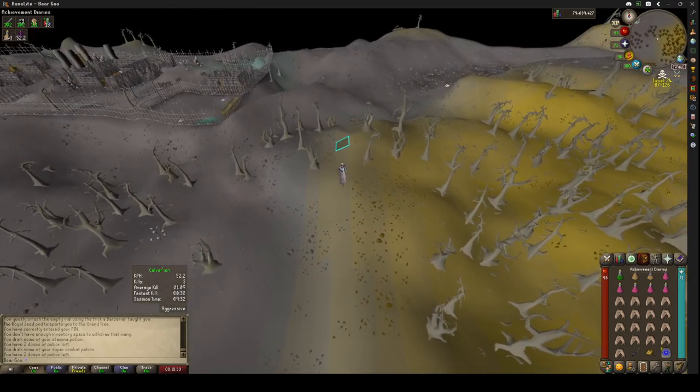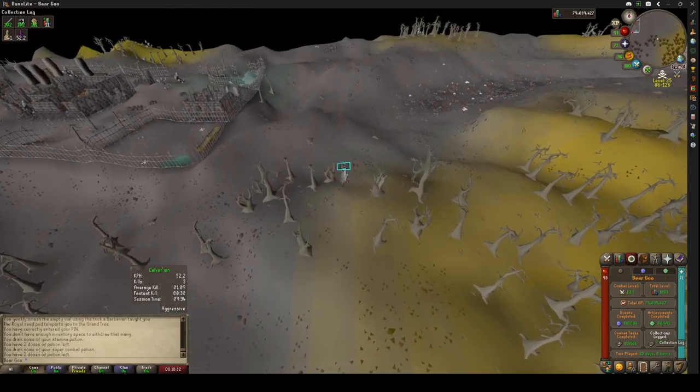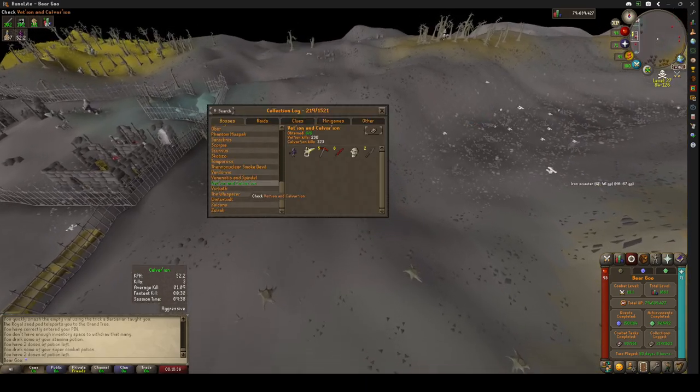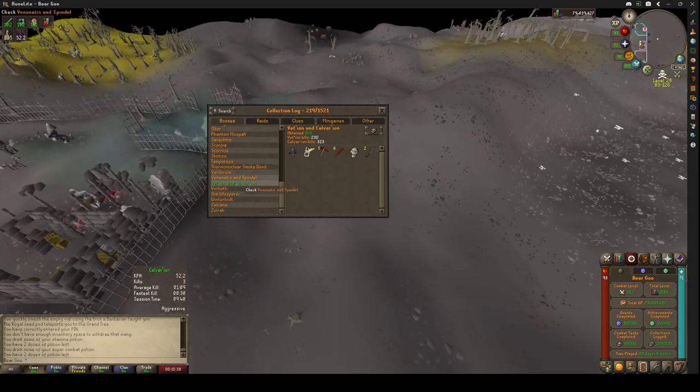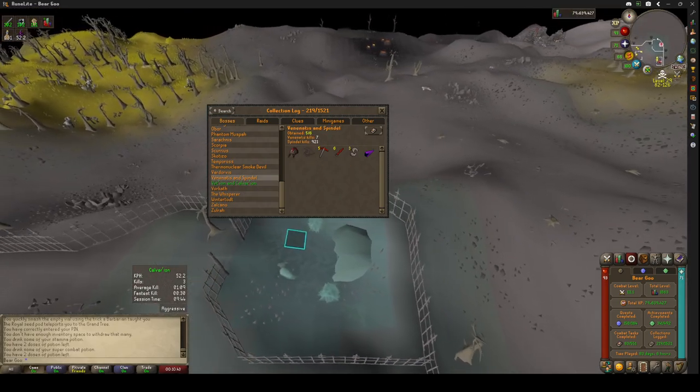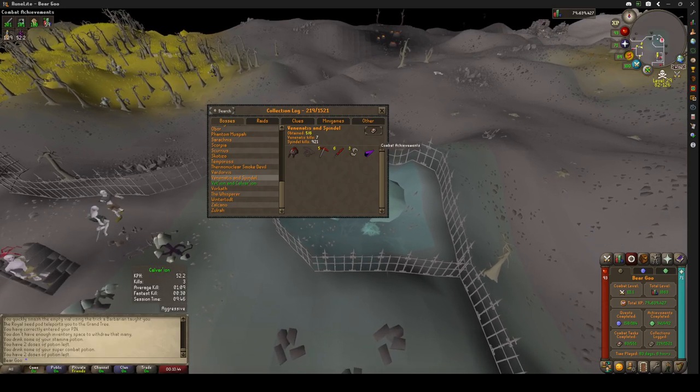I have the 20 kills for the diary. In fact, Spindle is the one I'm closest to completing besides Vedion and Calvarion. I just need the Treasonous Ring. As you can see, I have killed Spindle 921 times.